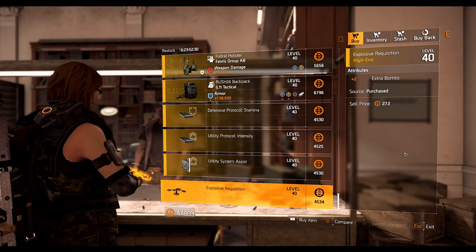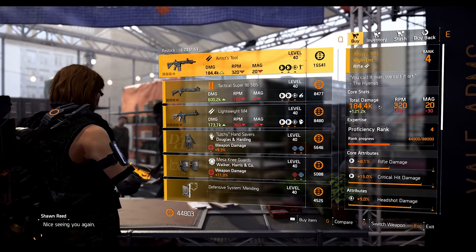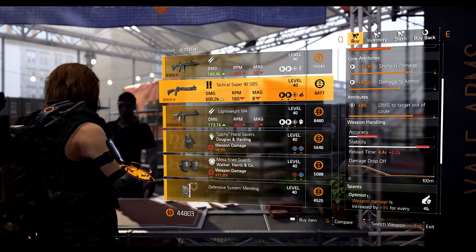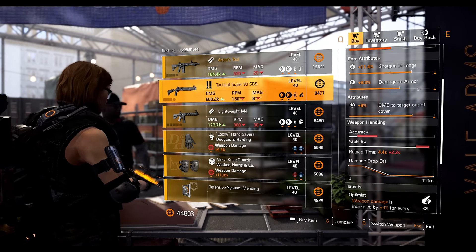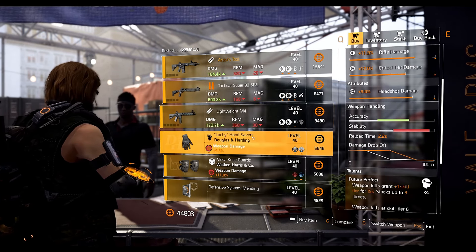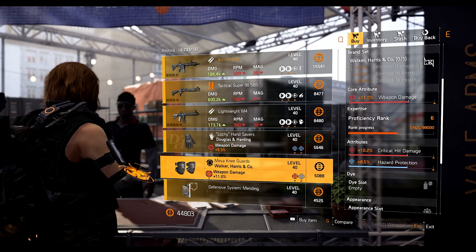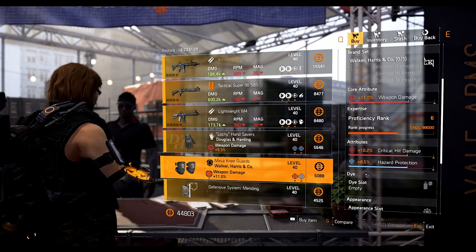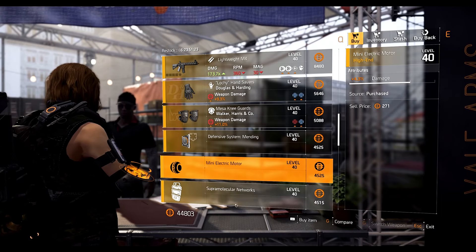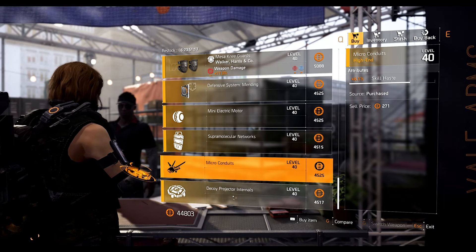At the Theater settlement we have the Artist's Tool with Perfect Rifleman talent and 9 percent headshot damage. The Tactical Super 90 shotgun has Optimist talent, damage to target out of cover 8 percent, 8 percent damage to armor, and 11.4 shotgun damage. The Lightweight M4 rifle has Future Perfect talent with 9 percent headshot damage. The Declines and Hunting Gloves have 9.3 weapon damage, health on it, and armor regeneration. Walker and Harris knee pads have 11 percent weapon damage, 10.2 crit damage, and 8.5 hazard protection. Mods include a defensive system mod with 8.6 disrupt resistance, secret mine mod 4.3 percent damage, shield mod 4.1 percent holster regeneration, firefly mod plus 6.1 percent skill haste, and a decoy mod with 6 percent duration.